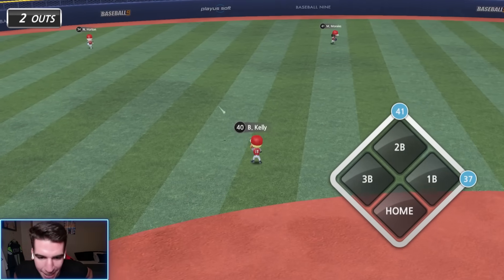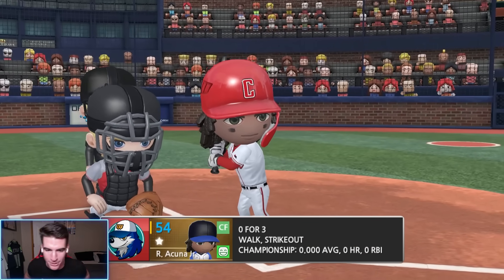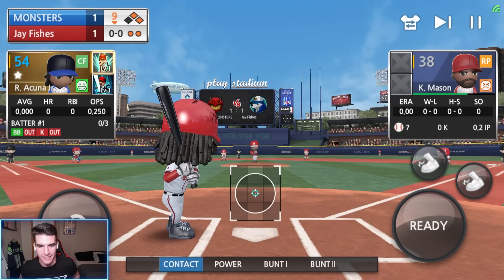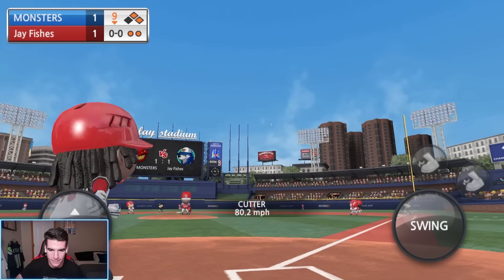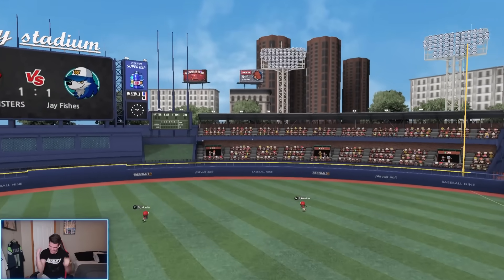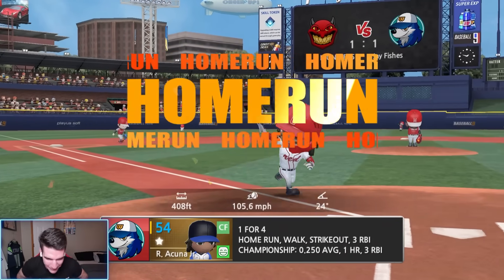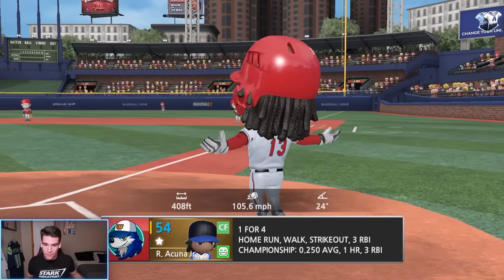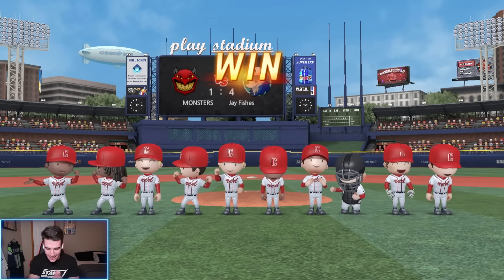We're at the top of the lineup — Acuna, two outs, bottom of the ninth. He had an opportunity to walk off in the first ever game and lined out to third. It's time for him to get redemption right here. Power swinging — walk-off home run, three run shot! And there it is baby, Acuna! That was his first hit — he was 0 for 3 with a strikeout. But hey, walk off to start. That's how we do it.